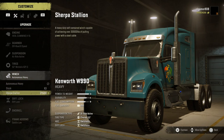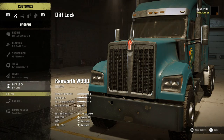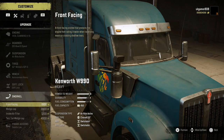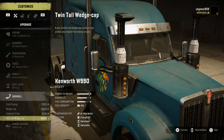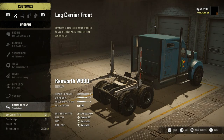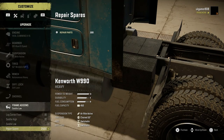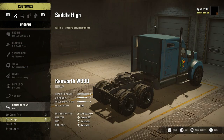Moving on to winches: we have the autonomous heavy winch — always essential — and then the Sherpa Stallion which will pull anything, though it's not autonomous. For snorkels there are four different options available. Frame add-ons include the log carrier in high or low, plus a repair points box that gives you 300 repair points, which is pretty nice.